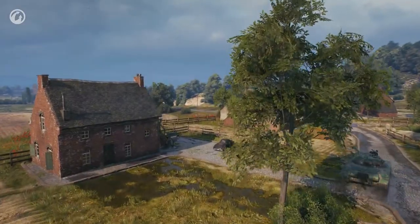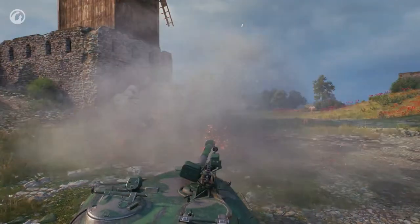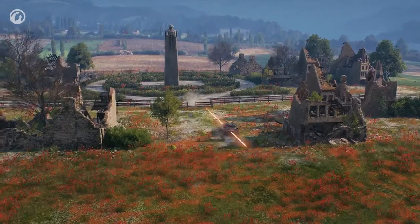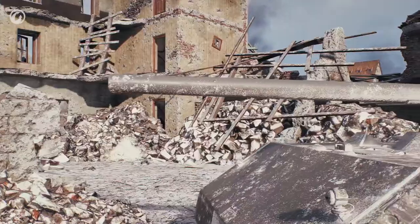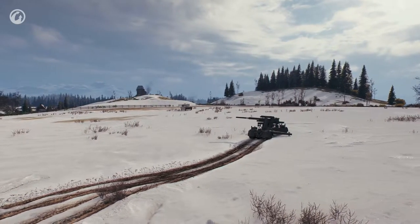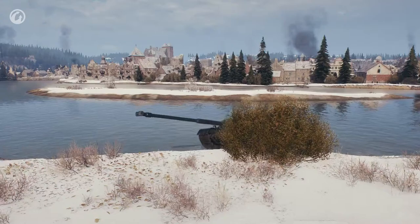The majority of changes in Fisherman's Bay are related to the first and second lines. We have reworked the landscape here significantly. Now it's easier to play on vehicles with bad depression angles. Apart from this, the central zone has also changed — it will be easier to spot an enemy from here, as it has much more open space now. Erlenberg has changed a lot. The buildings in the central part of the map are more dense, making it harder to shoot through this area from afar. The hills on the flanks have become mild, while there is more vegetation now. One of the primary changes is the river — now you can cross it almost anywhere.